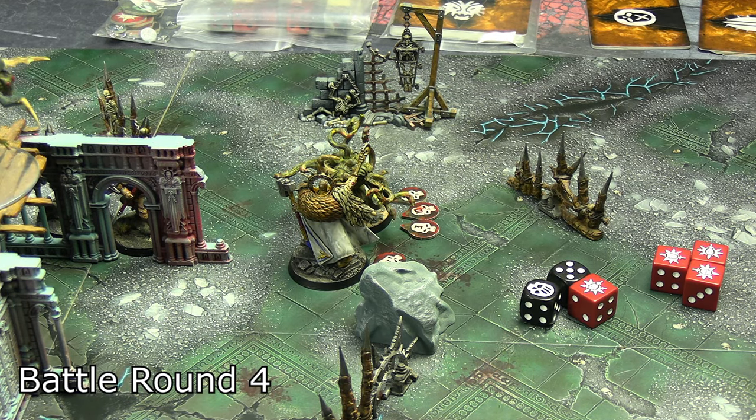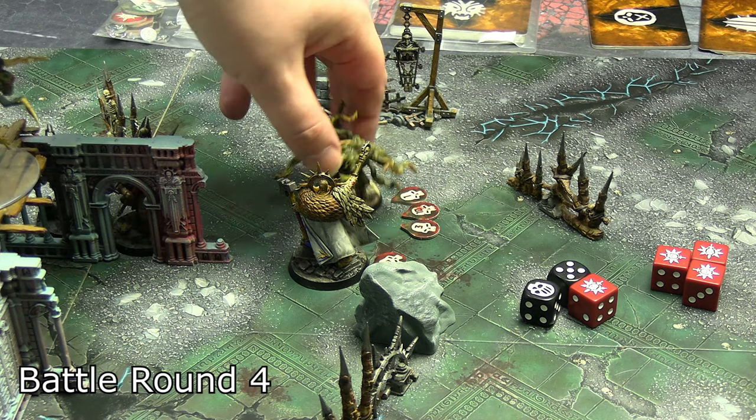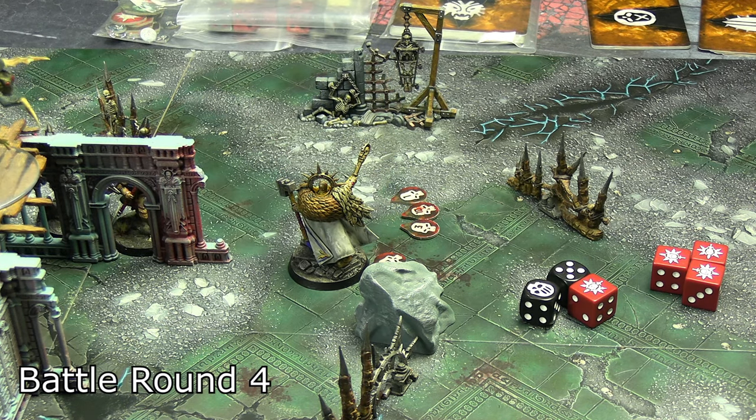That is 5, 10, 15, 20, 25, 27 wounds — enough to kill the spawn, who had 30 wounds but 14 damage already on him. He just obliterated that spawn with his blessed warhammer. Now spending that triple five on Coordinated Strike — all three other Praetors get to do something. Unfortunately it only grants bonus move or bonus attack, not disengage.